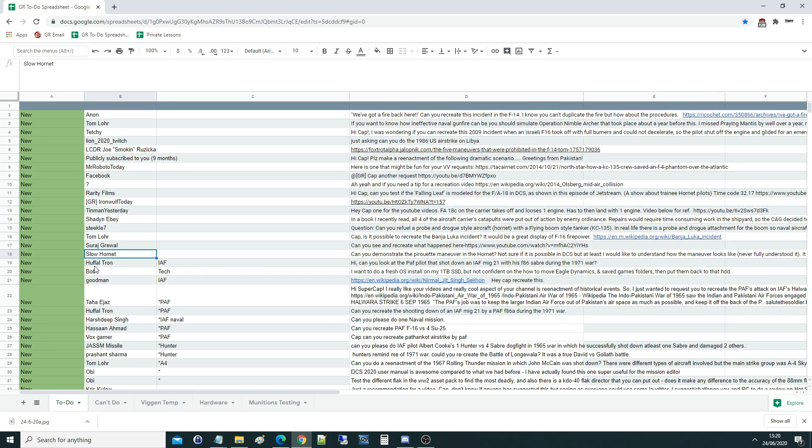Hello everyone, I hope you're all doing very well. For today's valued viewer request, new from Slow Hornet: can you demonstrate the pyramid pirouette maneuver in the Hornet? Not sure if it's even possible in DCS, but at least I would like to understand how the maneuver looks — never fully understood it. It seems to be very effective in maneuver fights.